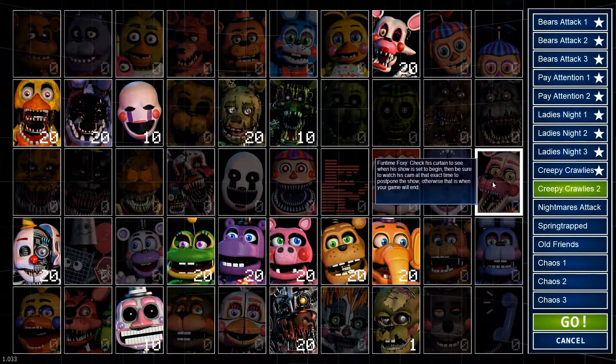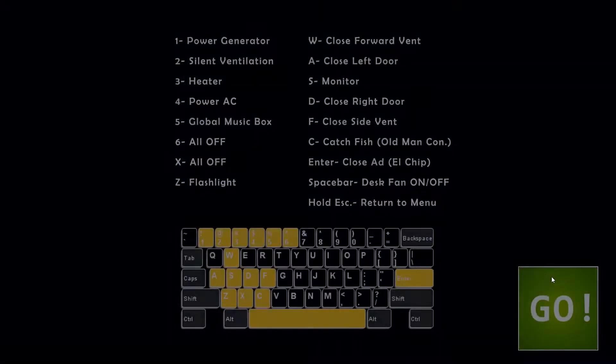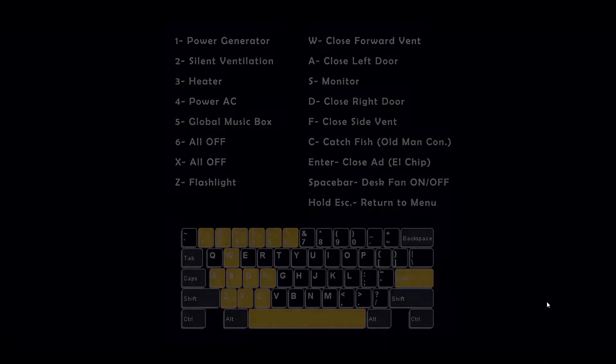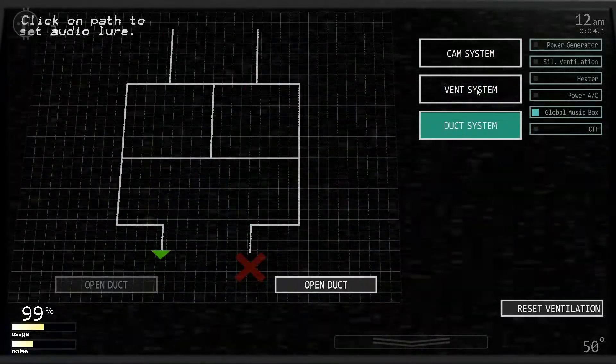So I don't have to worry about closing both doors — the only doors I have to close is the middle vent and the left vent. I'll try to remember that and make sure one of the animatronics does not enter my office if they're in the duct system or the vent system.